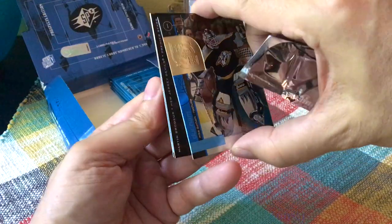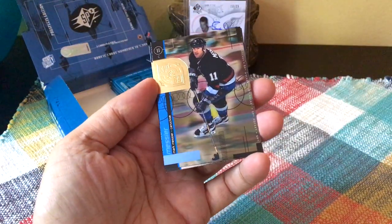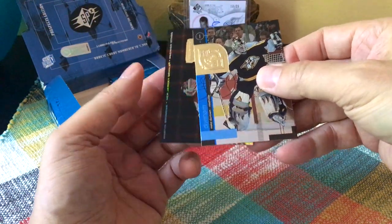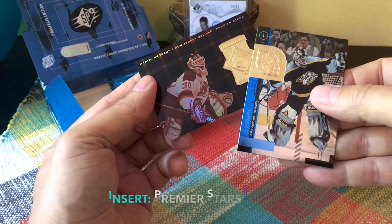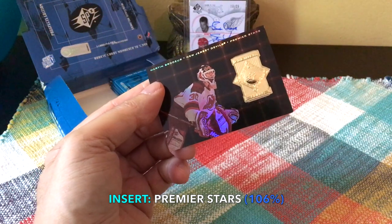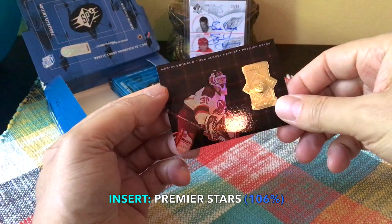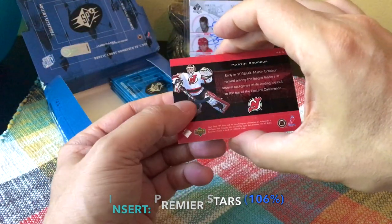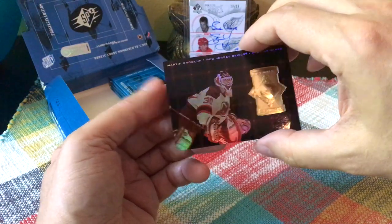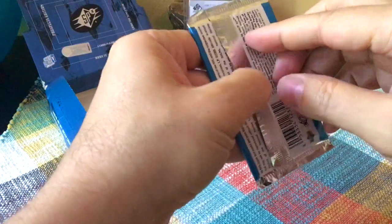Oh cool — we hit something here. We have a Messier card, and what is this? Oh nice — so this is a Marty Brodeur Premier Stars! The Premier Stars we receive one per box, and we did hit it: Marty Brodeur, first all-time in wins and shutouts. It's a nice looking card. We're guaranteed one of those.